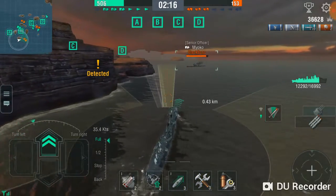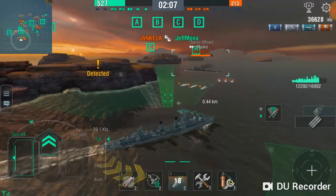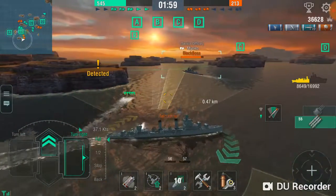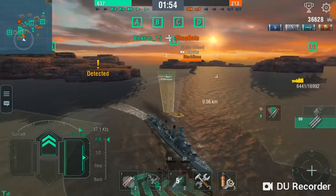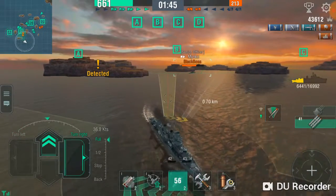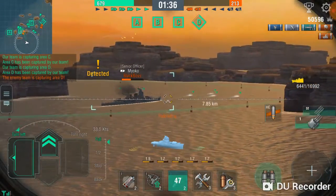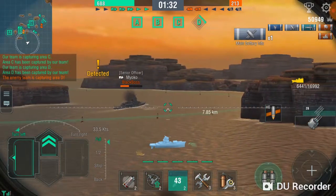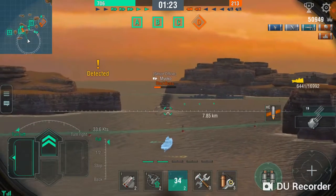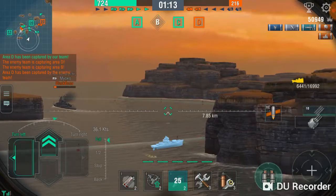There he is — there we go. Engine boost activated. He's probably not paying attention. We hit the enemy — there you go. That's how you get a player to sail right into a trap.